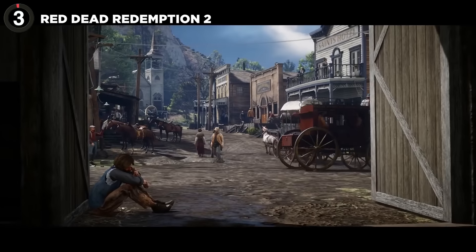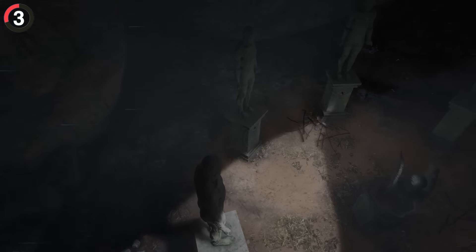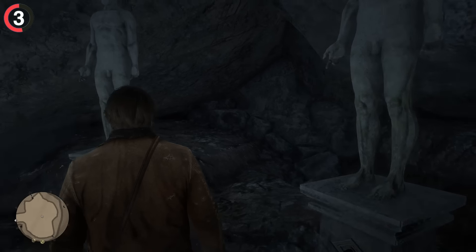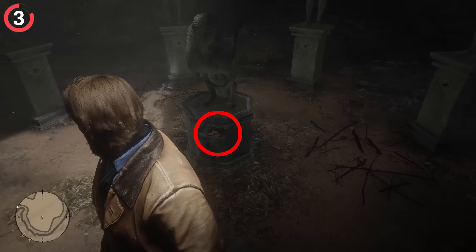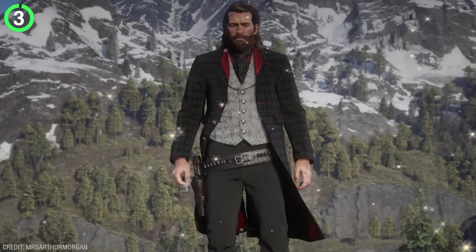A hidden prize that's a little less cursed is in Red Dead Redemption 2 in a small cave near Donner Falls. There's a tiny opening in the mountain leading to a room filled with ominous statues and a puzzle. To find the code, you have to track down a painting at Window Rock which tells you to look at the hands of the statues, showing you 2, 3, 5, and 7. Once successfully entered, the harpy statue reveals 3 gold bars worth around $1,500, which is quite a bit in the Red Dead universe.